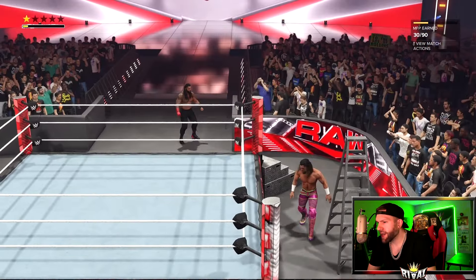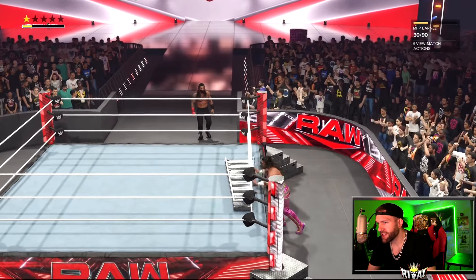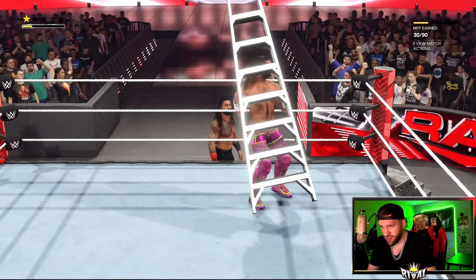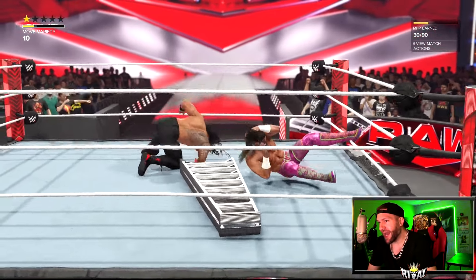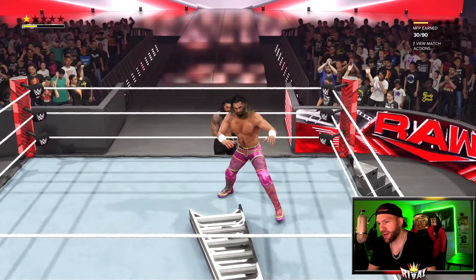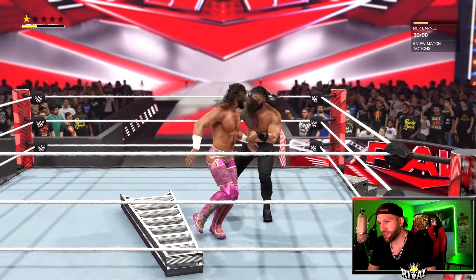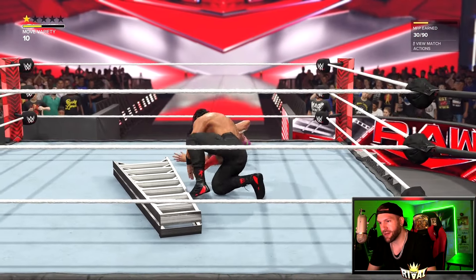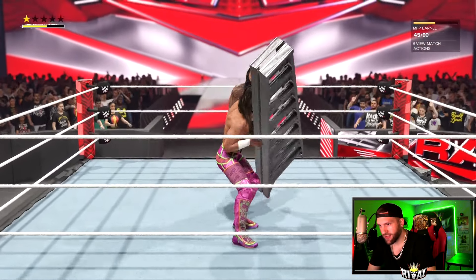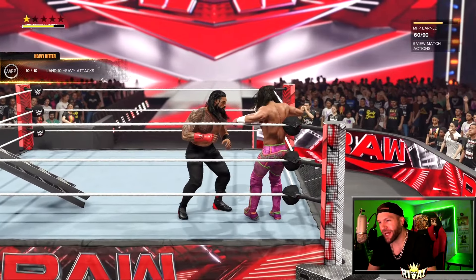That's another plus one and he's going to go grab a ladder. I'll charge up with a couple of taunts and let him do that — let him go inside the ring. Here's the thing: if he has a weapon in his hand he can't reverse your moves. So if I leave the ring and let him pick up the ladder, I can go back in. Boom — belly to belly. You can just do a running attack on him since he's got the ladder. Running attack — got a heavy attack for it, I'm at 10.